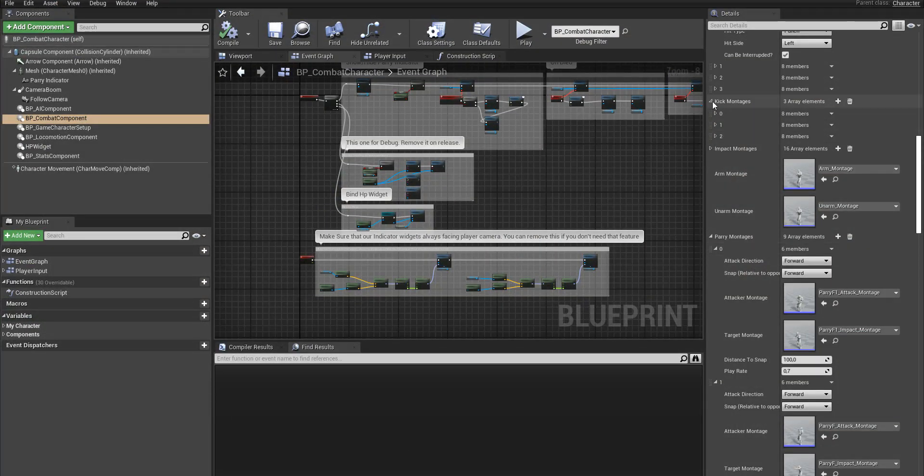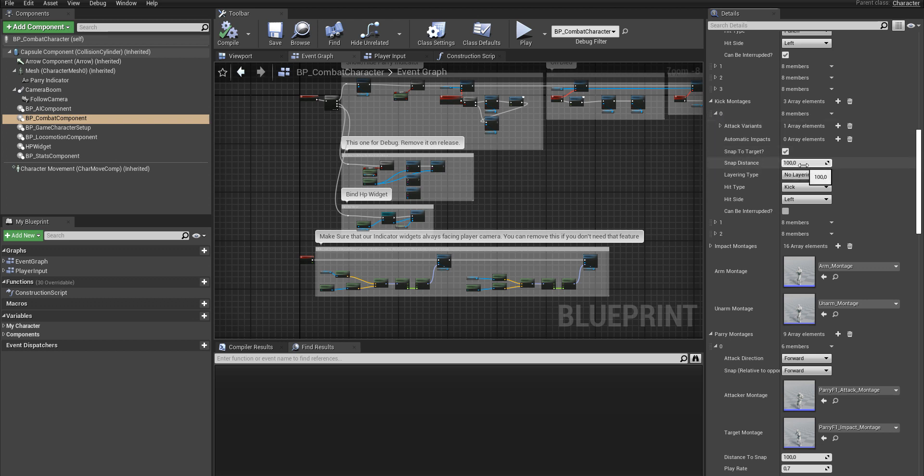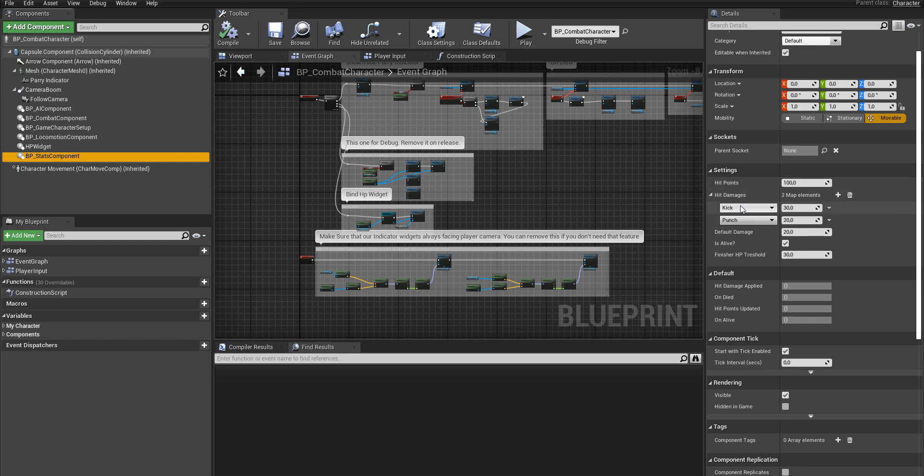After the impact, the system has three kicks. Let me show you — one, two, and three. These are very common kicks. There are kick montages and you can snap them to a certain distance — that's in centimeters, not meters. You can also switch the layering, since when a kick animation is triggered for the legs, you don't have to apply it to the spine.